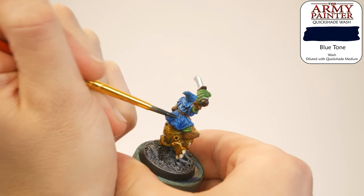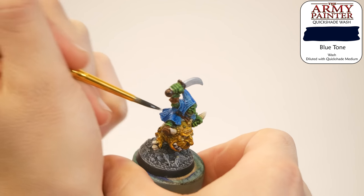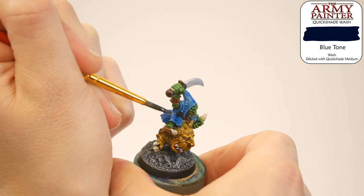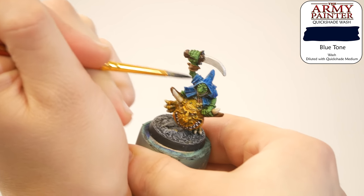The cloak still needs a lot of work. I made an executive decision — I'm going to wash the blue cloak and risk a little bit of staining. Took blue tone, mixed with a little bit of wash medium, and slopped it on.